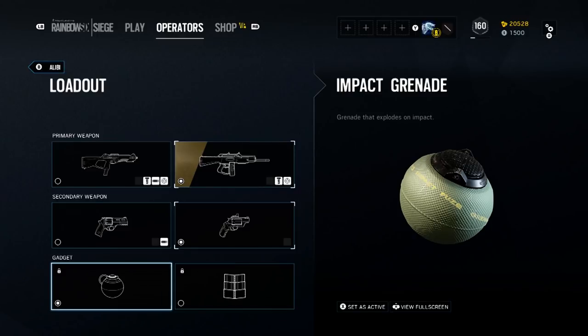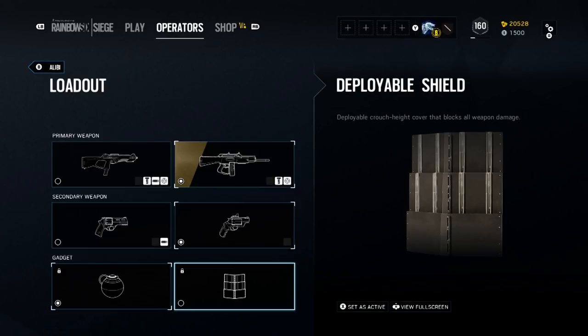Secondary gadgets consist of either impact grenades or deployable shields. There's no real right answer here and both can be equally useful in certain situations. Impact grenades will really allow her to fulfill her role as a roamer by moving through the map unimpeded. The deployable shield can be used to protect her gadgets when they are deployed, and I'll show you how that comes into play a little later.